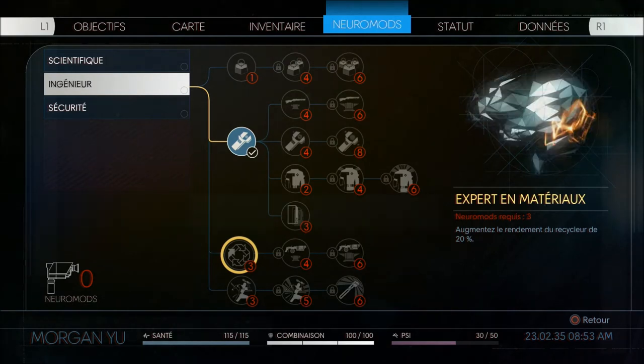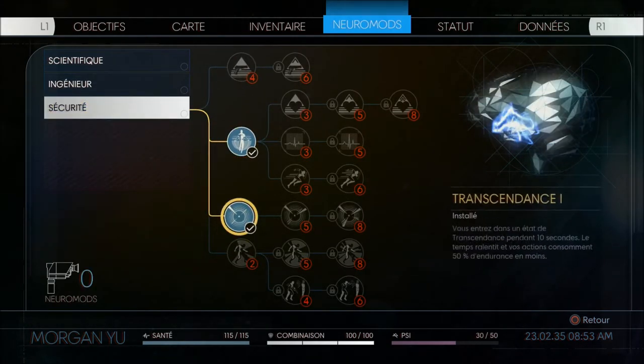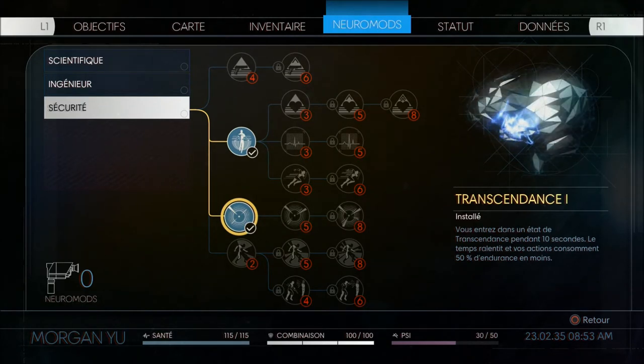At the bottom is my health, the durability of my suit, and the psy bar which is the power you can add with the security branch. Transcendence lets me enter a second state that lasts 10 seconds where time is slowed — a sort of bullet time if you prefer. And 50% less stamina, because you have a stamina bar when you want to strike.